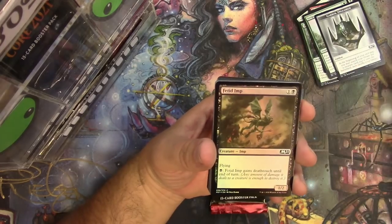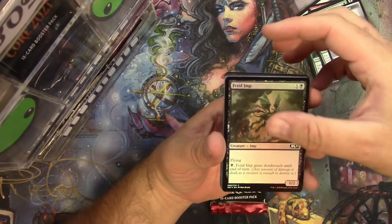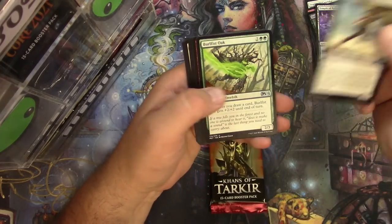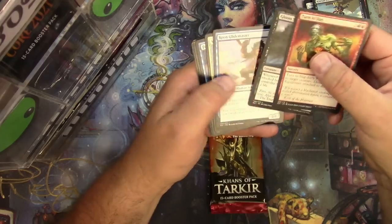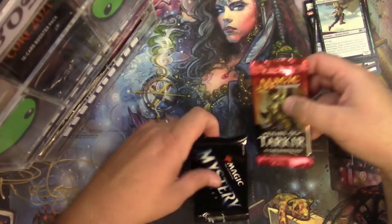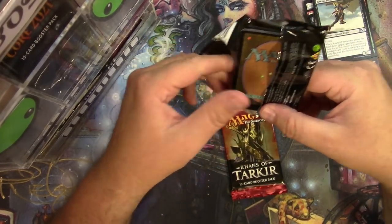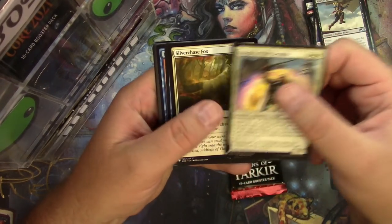There's a Garruk Unleashed emblem token — you can have that. Rugged Highlands, Fetid Imp in foil — subtle foiling — and a Temple of Epiphany, scry for blue and red. Kite Sail Freebooter, Burlfist Oak, Soul Searer, and some other stuff. Now let's do the Mystery Booster — I'm all thrown off by the side opener. These open a lot easier; the Night of Old Benalia — let's go.